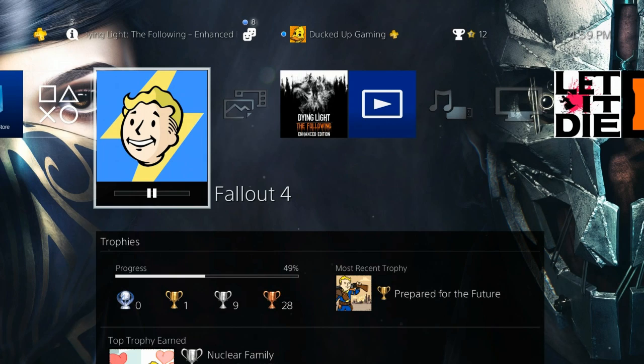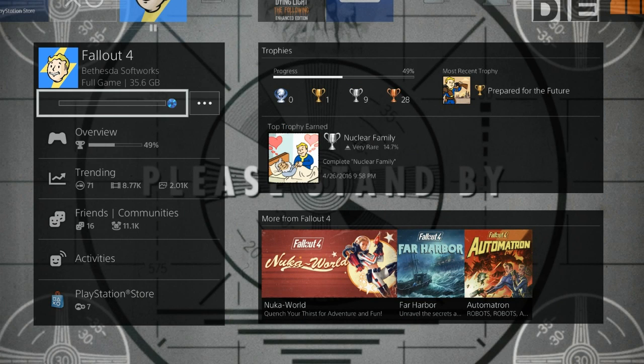So as you can see here on Fallout 4, there's a pause symbol under the application image. And when you go down, it has a blue disc next to it with a bar, and the bar doesn't seem to be moving or loading or anything. And when you click on that, it gives you the error.